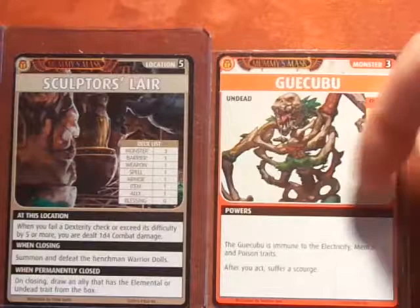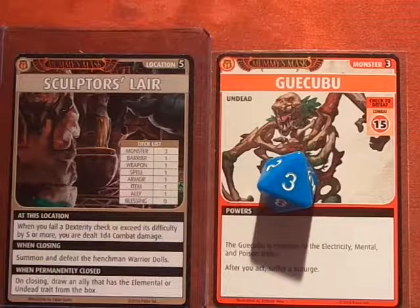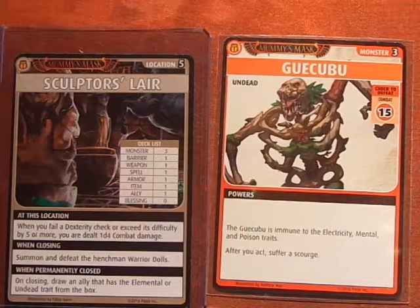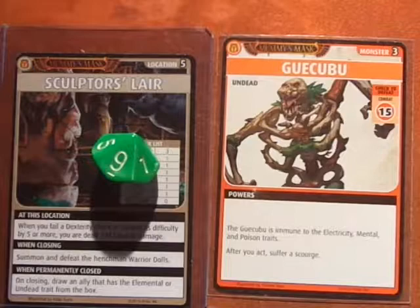But I have to suffer a Scourge — that really sucks. The Scourge die is 1d8 plus 1 on level 5, so that means I acquire the Curse of Daybane. Ouch. I'm rolling to see if I recharge the Acid Splash spell — and I recharge it successfully. So I'm happy about that. The monster gets banished but I suffer the Curse of Daybane.